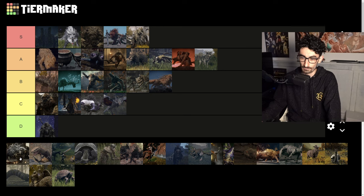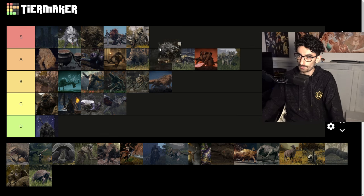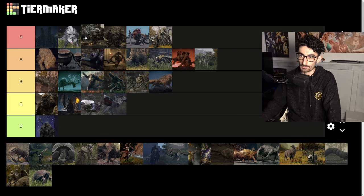Malekith the dog — this one's a pretty acrobatic dog, pretty similar to the lion dog but probably even more so because it can like jump off the pillars and stuff like that, which is actually kind of cool. Good boss fight as well. S tier.